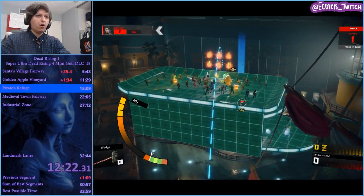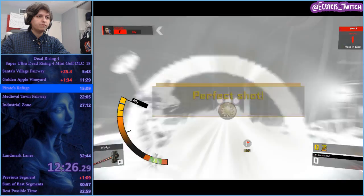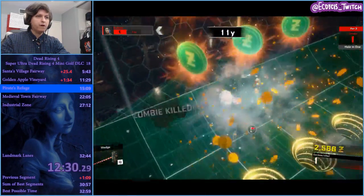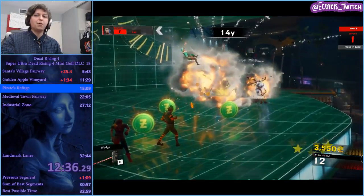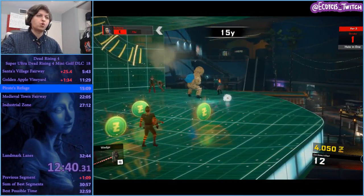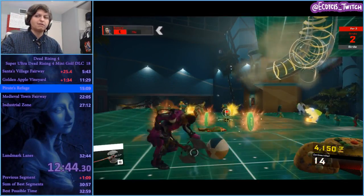This is a fun one because it's a hole in one potential. I want to use the wedge actually and go right about here. Let's see — don't fall, don't do it. Oh, it fell. I missed my hole in one chance. I do save time by not having to do another stroke up on top, but I missed my hole in one. It's a bit of a tougher shot now.